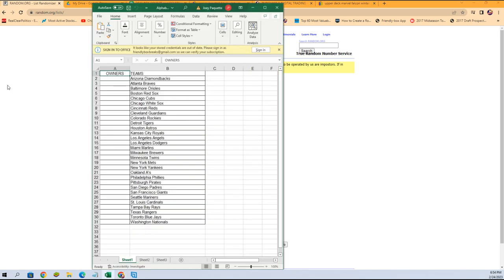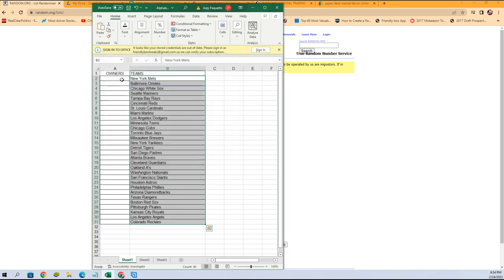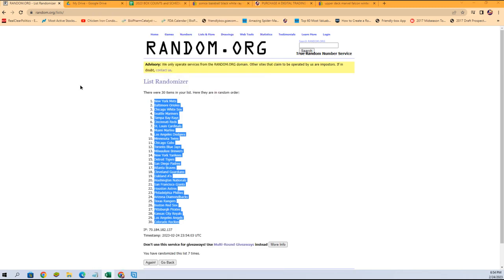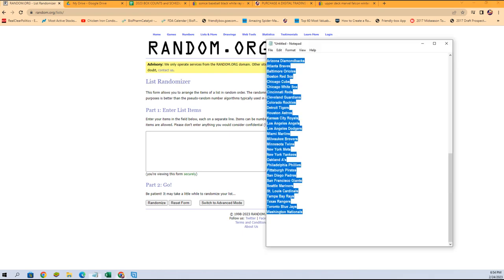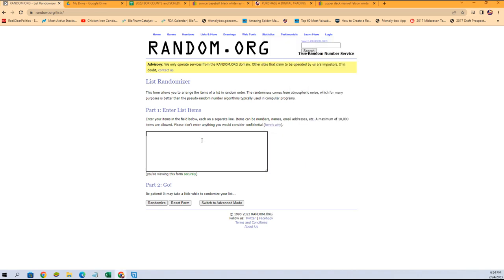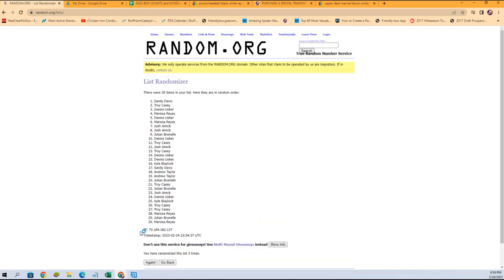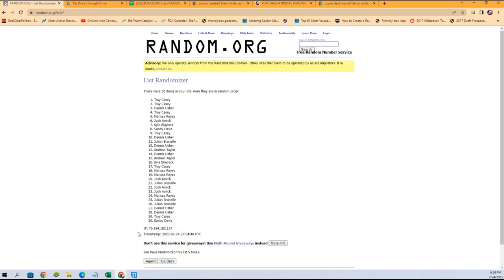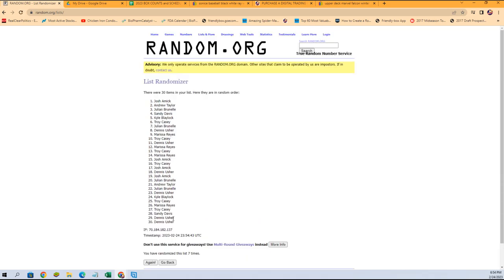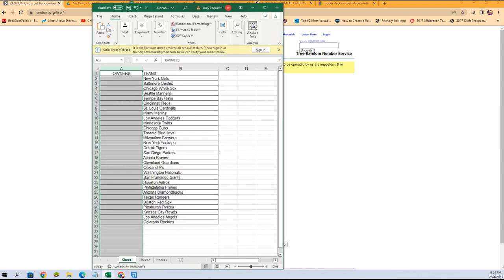We're going to copy that list and plug it into our spreadsheet. We'll do the same thing with the owner names — everybody that bought into the break is about to get matched up with their team. Josh, you're at the bottom; Kyle B, you're at the top. Running through the randomizer seven times. Dennis, you're at the bottom; Josh, you're at the top. Pretty well jumbled — good luck guys.